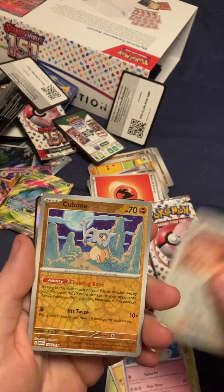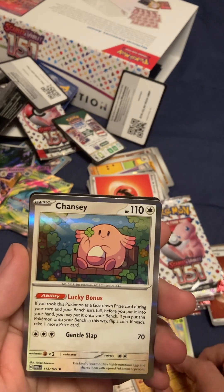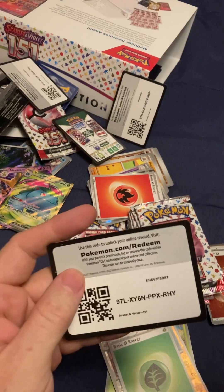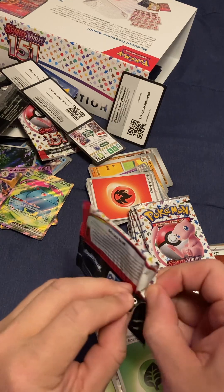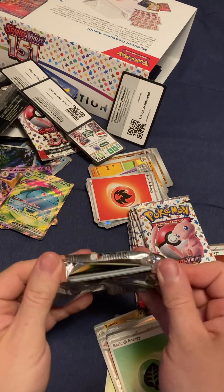That's a cool Clefable. I have that. Fearow. Cubone. Oh shoot, I don't have that. Chancey. That's a cool one. Energy card. Code card. Shaboosh. This is going really well. I feel like this is going really well. I'm pretty satisfied with this so far.